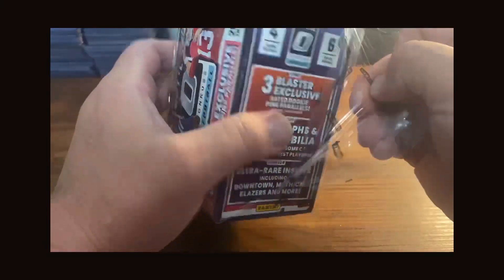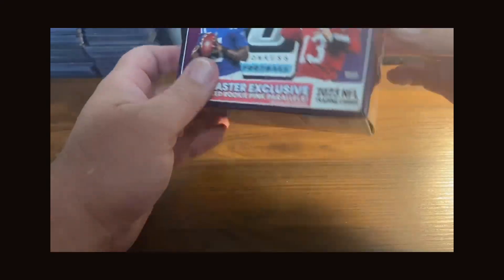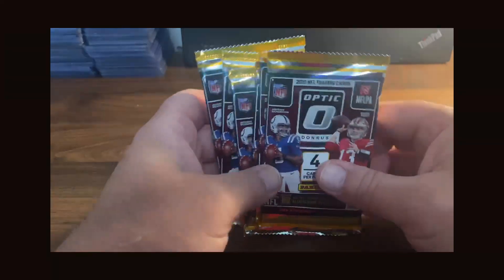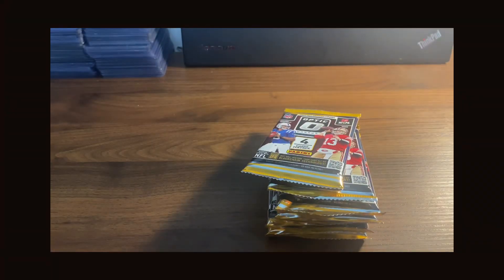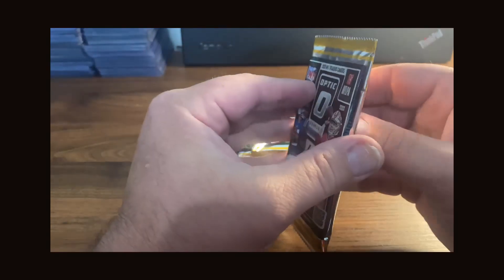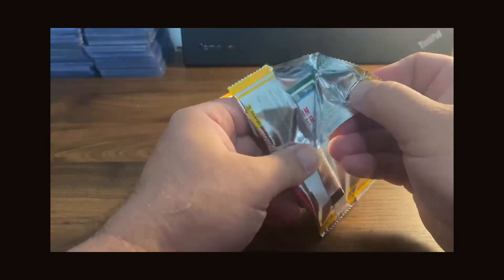Without further ado, let's go for it. Hopefully we can find something good — in the rated rookies, hopefully a CJ Stroud, Will Levis, maybe Bijan Robinson, Puka Nacua, so many others. Alright, we got six packs and a security tag as well. Let me know in the comments if you guys have ripped this yet and what you pulled.